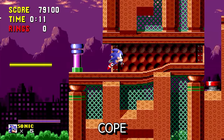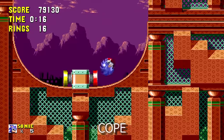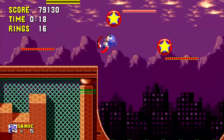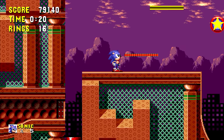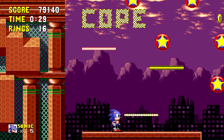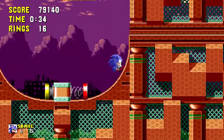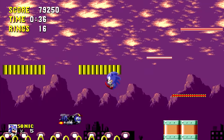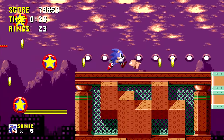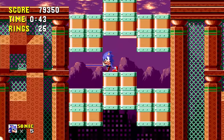Spring Yard Zone has a number of seemingly random messages sparkling in the background in bold lettering. You can see ON, UP, CPU, and COPE in the background. The COPE sign in particular has confused fans since 1991, but unfortunately we have no idea why this particular message was inserted. Most theories suggest the Japanese development team might have just thought it was a cool English word to use. If we take it literally, the sign is an encouraging message — like, COPE, get on with it.